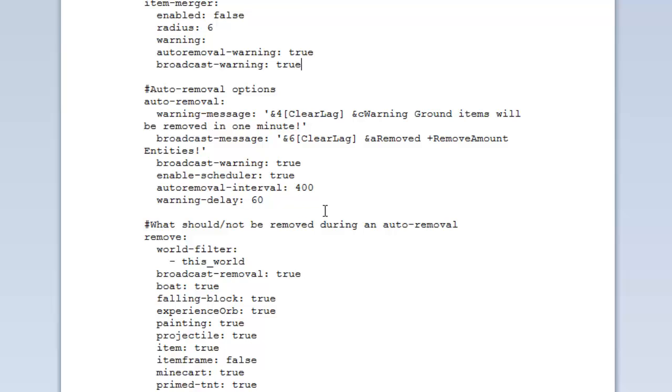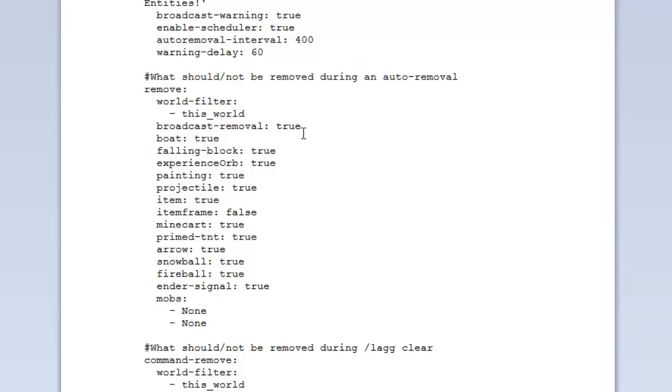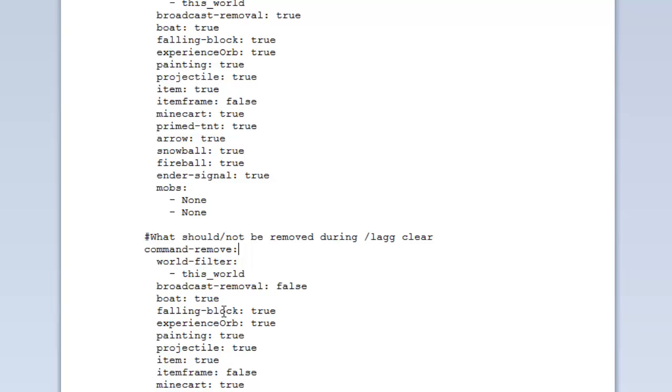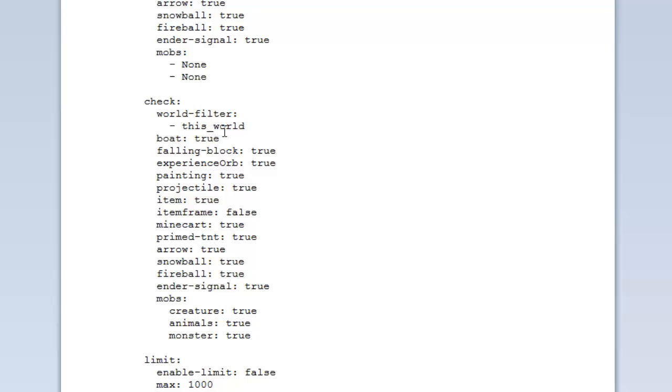The delay gives players time to pick up items they may have placed on the floor for trades. You can also configure filters for what should not be removed in auto removal — things like arrows, set to true or false. You can also add mobs to the filter. There's a separate filter for the /lag clear command, so you can configure what each removes independently. You can also set 'broadcast removal' — when an admin types /lag clear it will broadcast to let players know lag has been cleared.